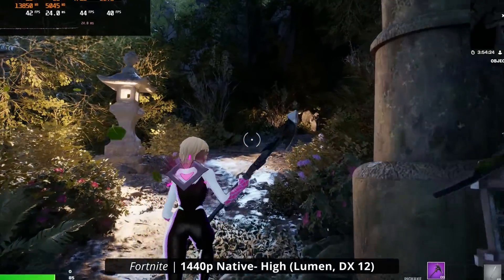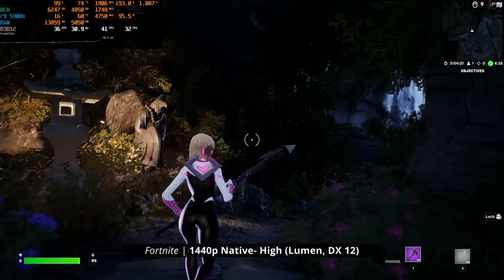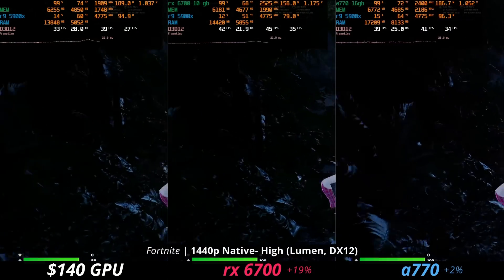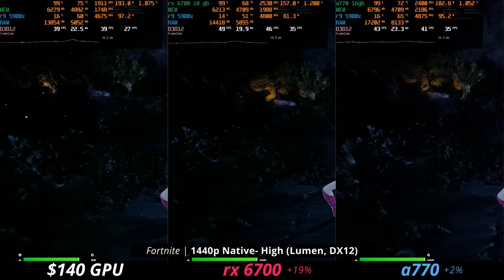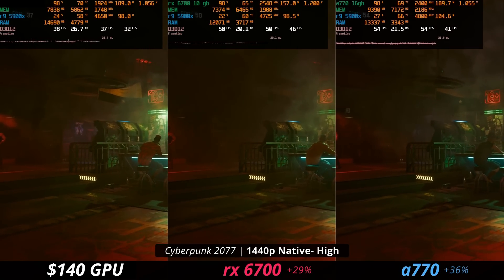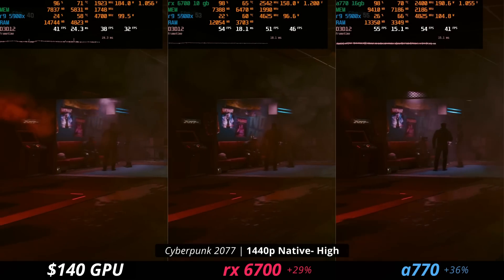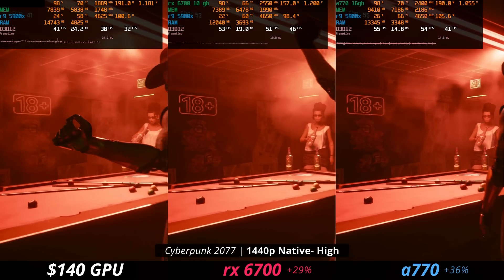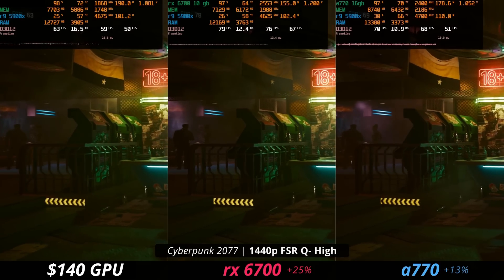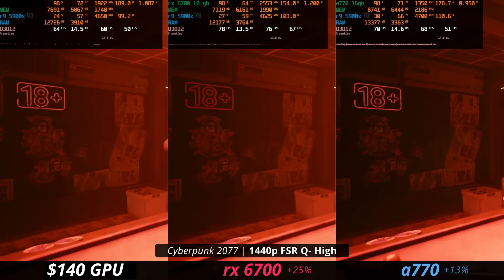How would this card hold up in Unreal Engine 5 using Lumen? I went into Fortnite and tested this out on high settings. At 1440p we are not getting a 60 FPS experience on any of these graphics cards, which does suck. In Cyberpunk at 1440p high settings, both the 6700 and A770 seem to be pulling further ahead - I think this is also because of VRAM. If you turn it to FSR quality, you get nearly a 60 FPS experience on this little guy graphics card, and I think that is very playable.